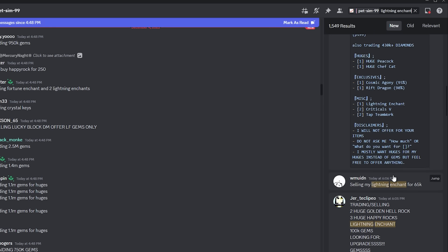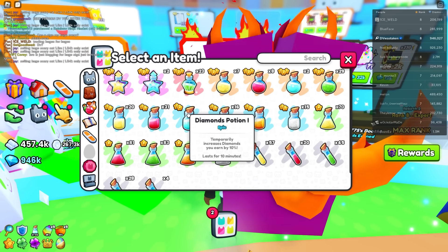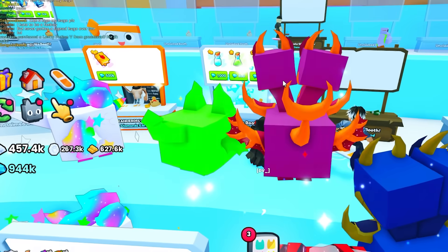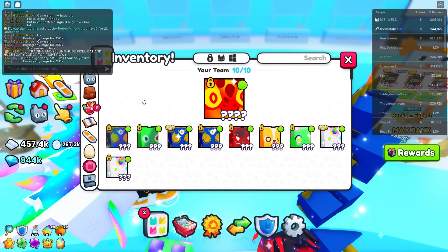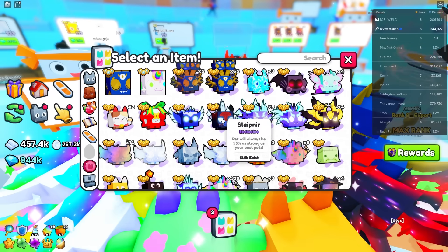The next best thing to sell is potions — people are always looking for potions. Someone's selling a Lucky Potion 5 for 2,000, which is actually a really good price — that's a steal. Also, if you get crystal fragments or key fragments, those are going for a lot. A lot of people are selling those for quite a bit.